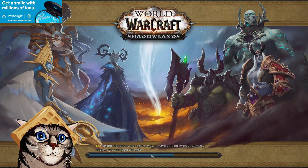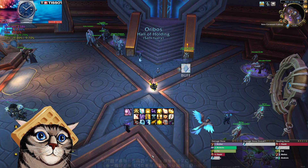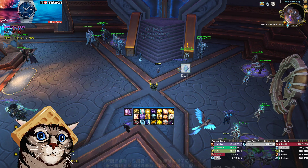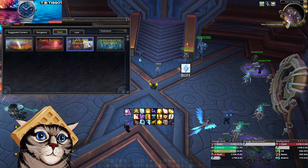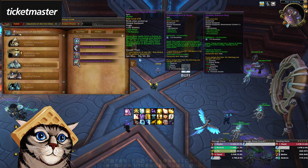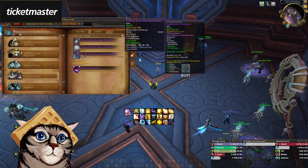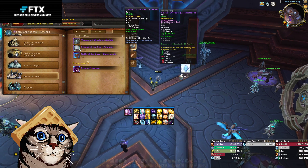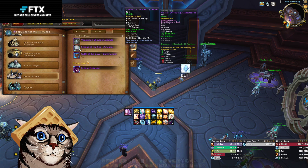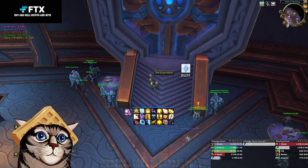So our priest advanced further into the raid this week. We managed to kill Anduin and Lords of Dread, which have a lot of good loot for me that I need. Specifically, Anduin has the priest ring, which we would love to have. And Lords of Dread has these wrists that are a huge upgrade. This is about the 285 cloak and the 285 shoulders too. So let's see what we got here, I'm sure my loot spec is fine.